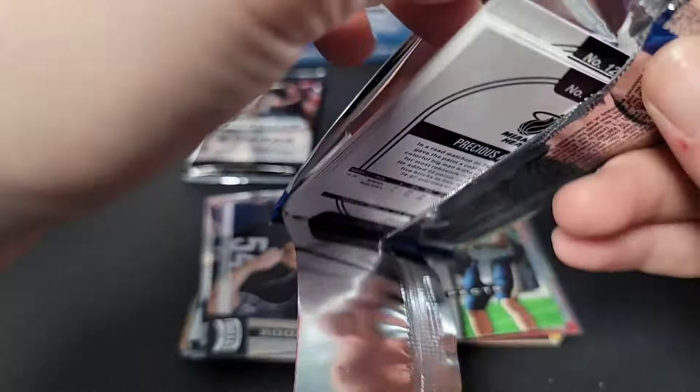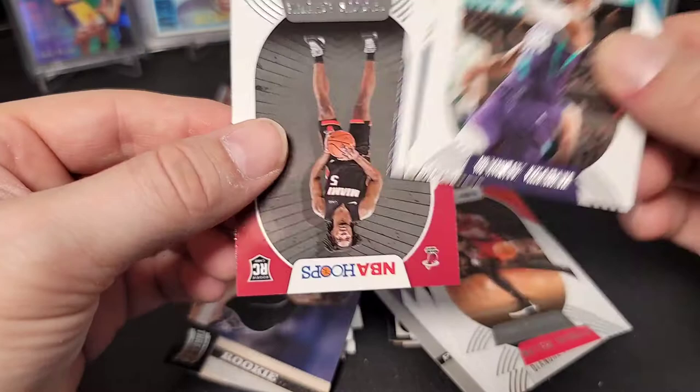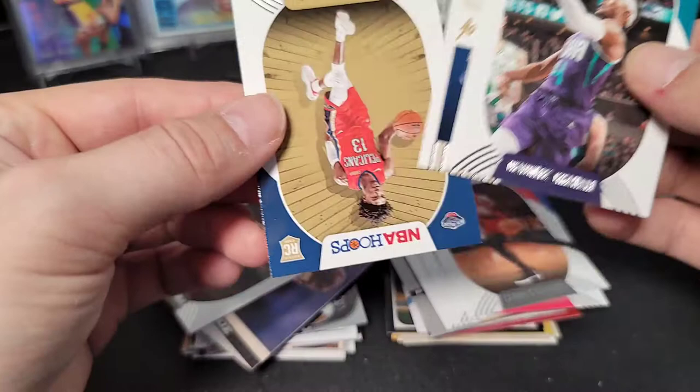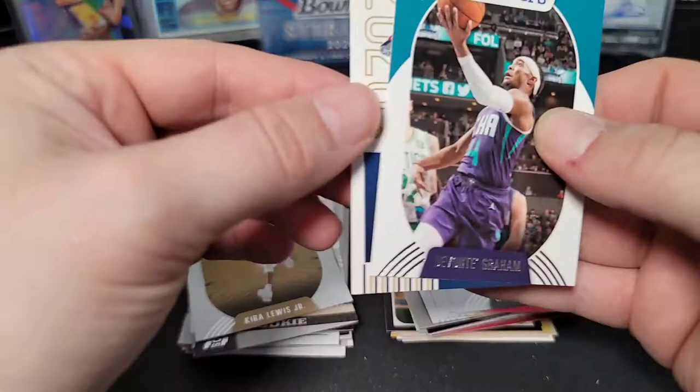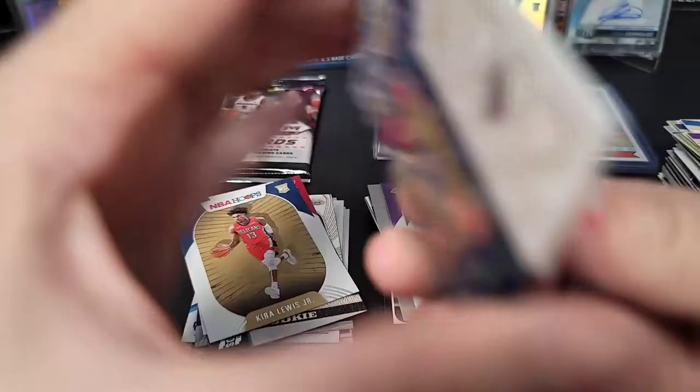Last two packs: NBA Hoops and Prism. Starting with the Hoops blaster pack — I don't expect much but let's see. Anthony Davis, DeAndre Jordan, Matisse Thybulle, Carmelo Anthony, De'Anthony Melton, and on the back — a Precious Achiuwa rookie. Also a Kira Lewis Jr. rookie, plus a Kira Lewis Jr. Class of 2020 insert card. I saw New Orleans on the card and thought Zion for a second — nope, it's Kira Lewis Jr.